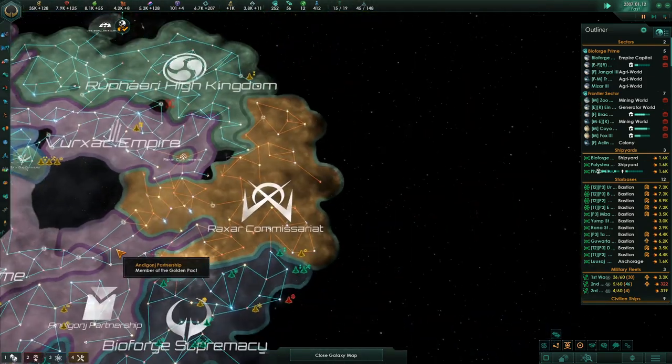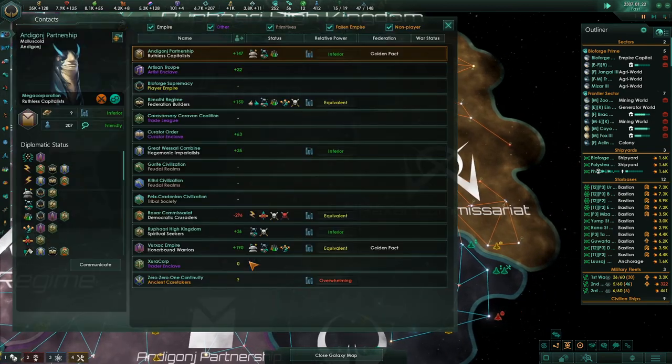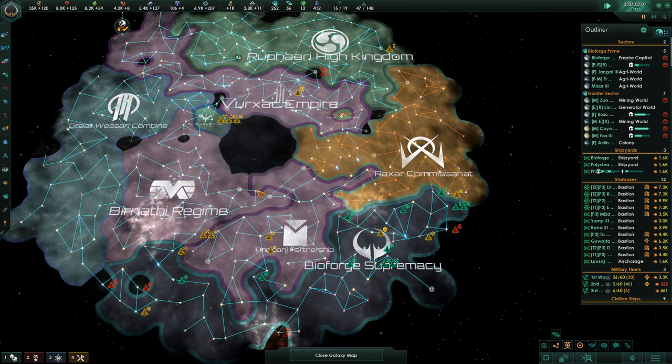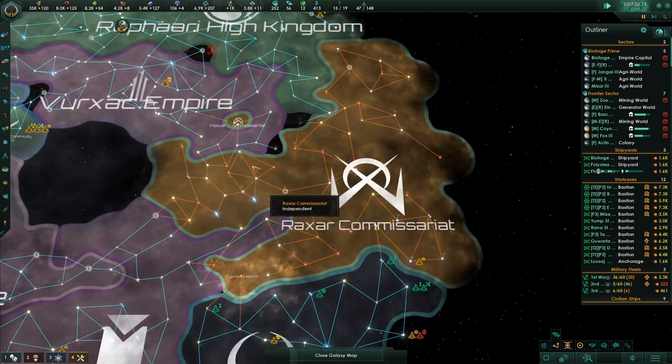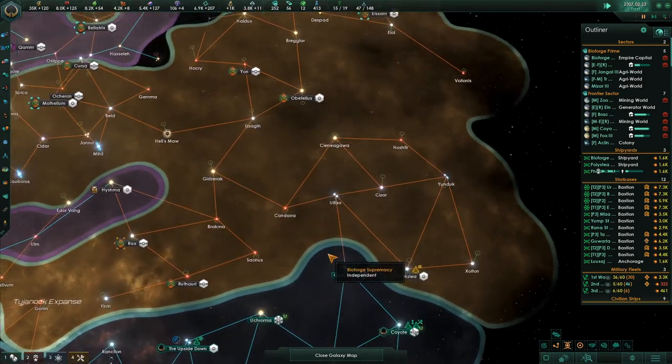Construction complete. The Raksar Commissariat — these guys are in an alliance, this guy and these guys. I'd love to see them go to war with these bozos, start chasing this area, and then we could come in here and get the rest of it.